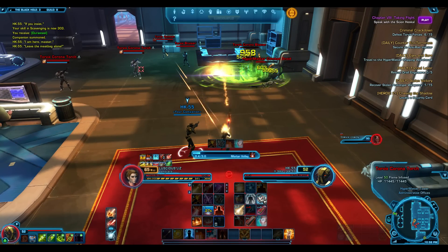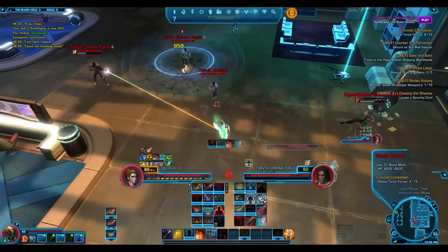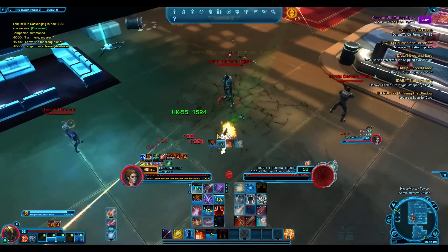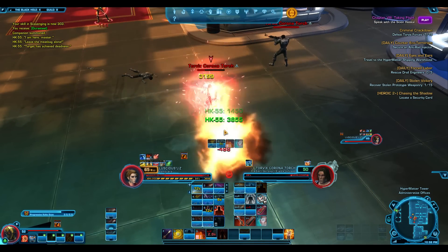Now I know it's kind of suboptimal for hard mode raiding, but for story mode and hard mode flashpoints it's not bad. Imagine being full 198 when you started Shadow of Revan — even in comm gear that would have been pretty easy. So I don't love that design choice.